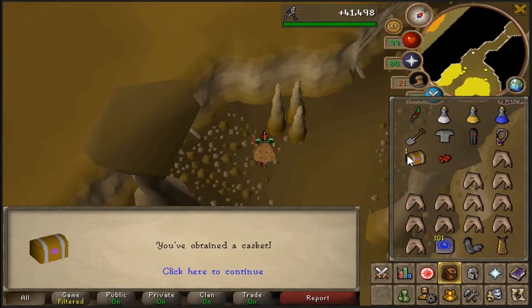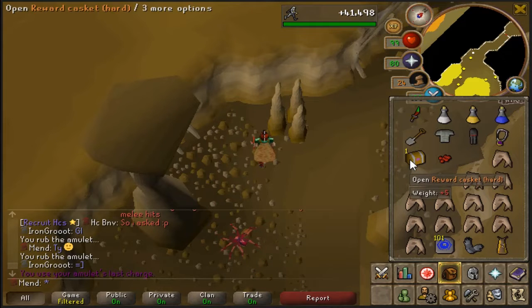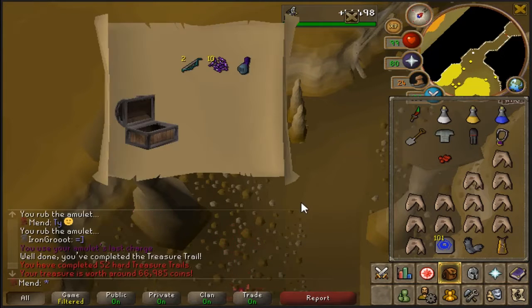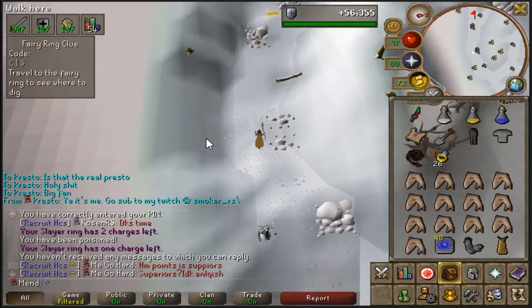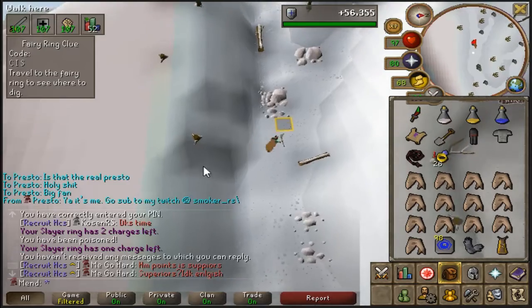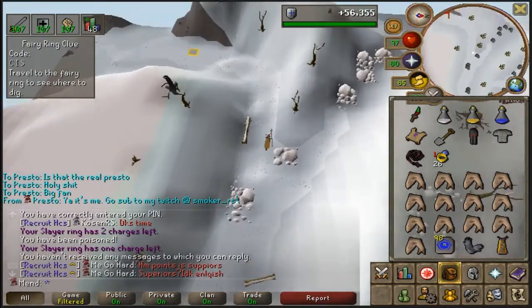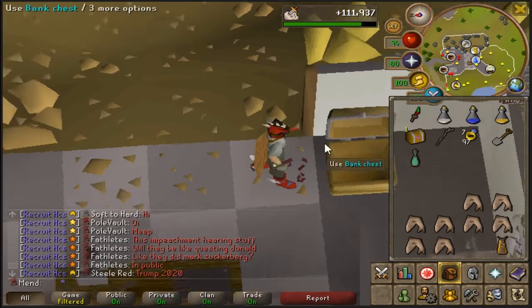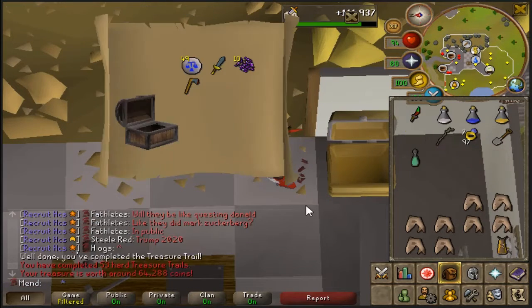Got a hard clue from Suqahs. Iron Groot gave us the GL in chat, so let's hope we get something good. Nah. Alright, heard them, boys — go subscribe to Smoker underscore RS on Twitch. Got a hard clue casket from Hellhounds — let's get something good. Nah, never lucky. And there's another hard clue from Hellhounds again.